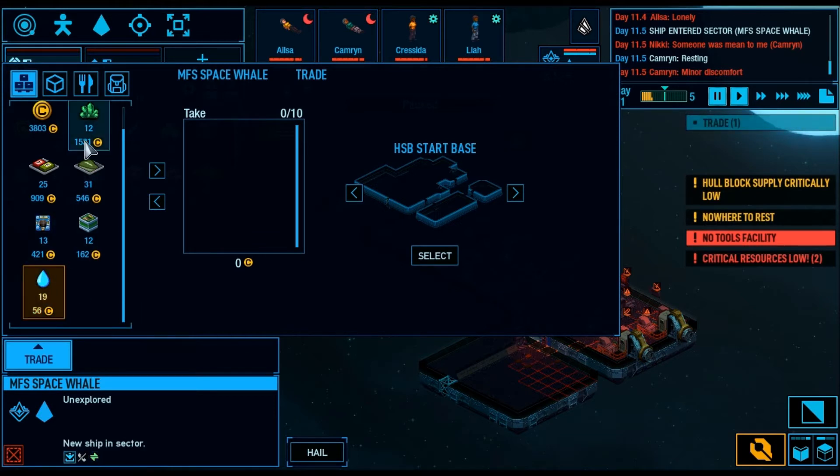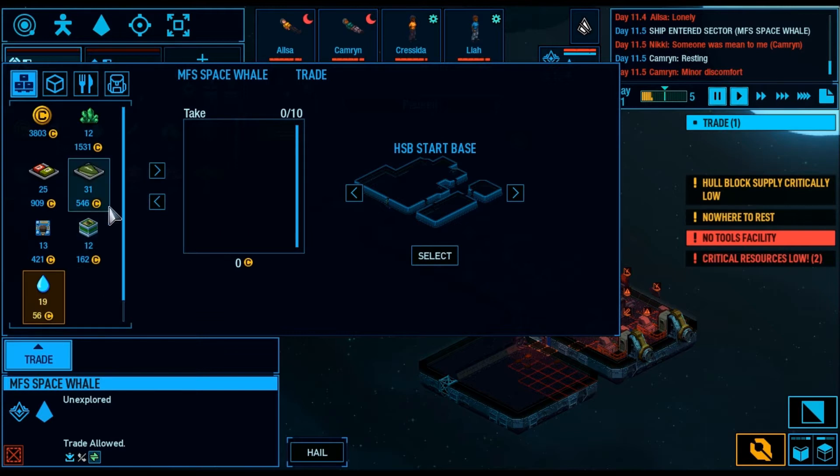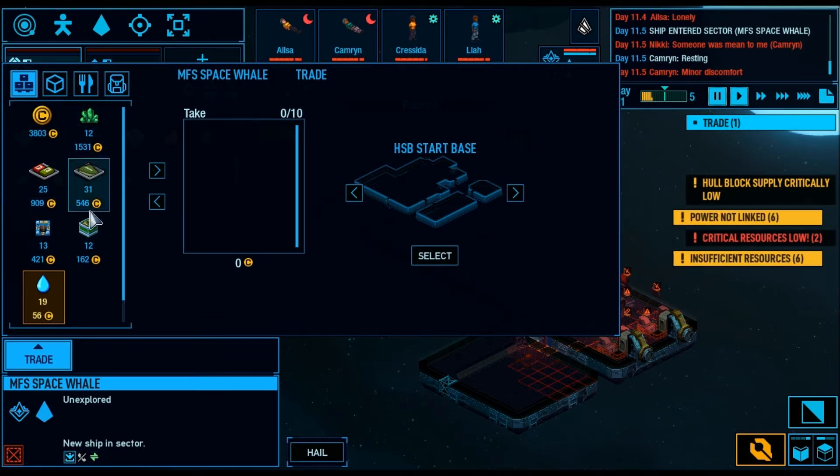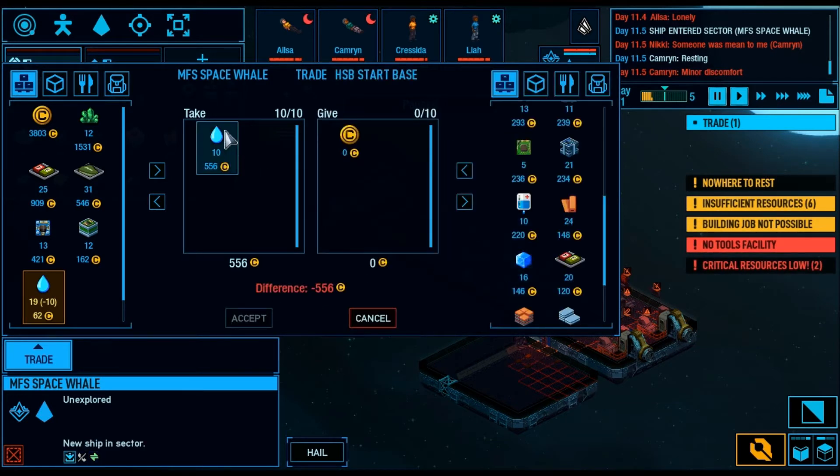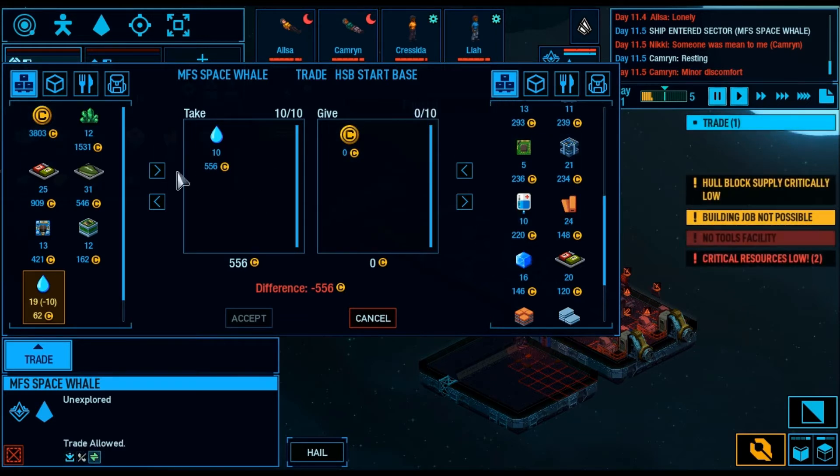We're going to do a new trade. I'm just going to go for the water. Now the energy scrap — even though he has leftovers — is no longer available as a trade item. Sometimes you will get two or three of the same item, but usually if you get below ten of that item on their ship, they will stop selling it to you. It doesn't calculate the stuff that we've already traded. I've just bought a whole bunch of coins from him, but it doesn't show that I have those coins. It doesn't carry the trade values from one trade to the other until the trade is actually completed.